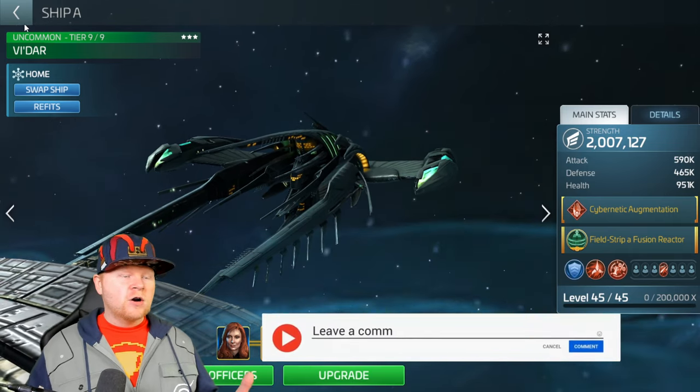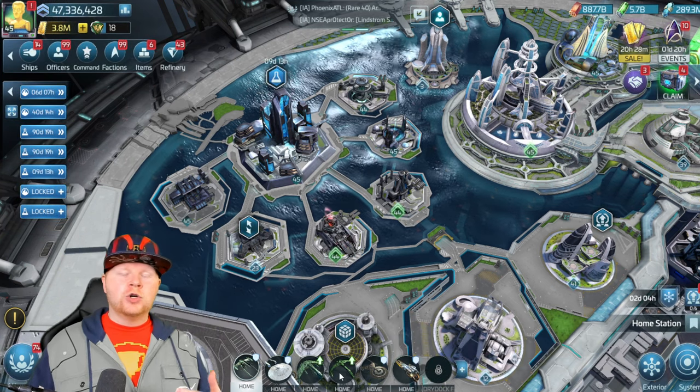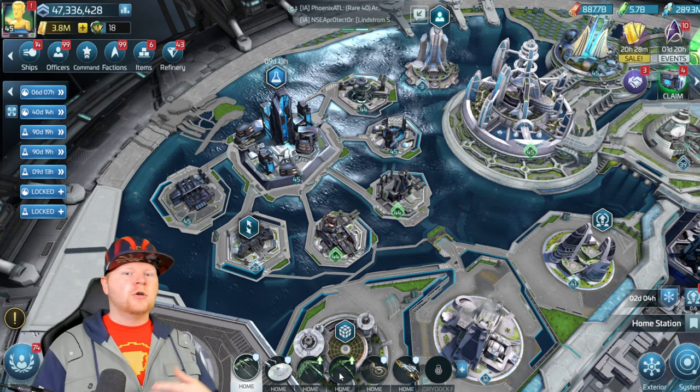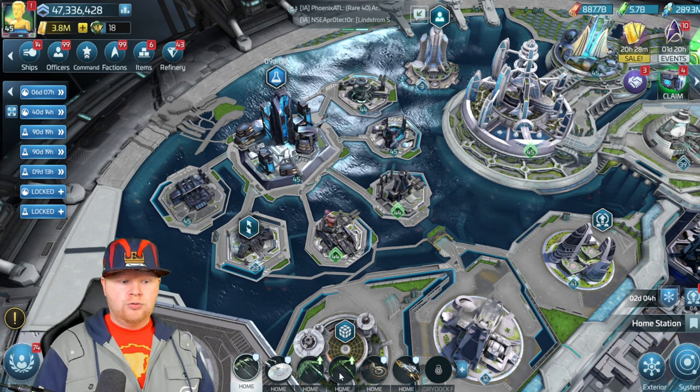For this, because we are still using the Vidar, these researches simply turn your ship into a Vidar. You basically give that bonus to your Valdor, your Augur, your Pilum, your Dederyx. We'll see that in a second.